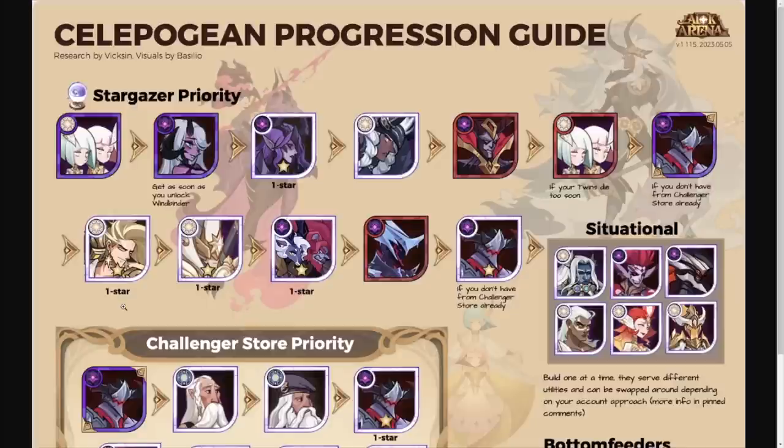Vithil and Halos are two of the strongest celestial heroes. You can see both at one star because they require furniture, engraving, and signature items to perform well. Halos and Vithil still have incredible utility across all game modes — there are very few comps you can't put them in or where they aren't best-in-slot. Then we have Kinesa and Rook, which are still game changers in formations needing engraving and furniture for their energy disintegration and crowd control.